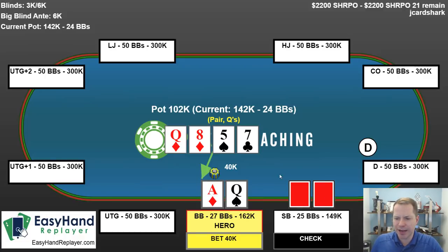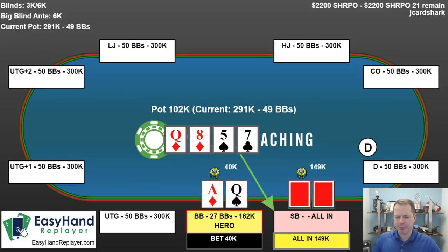Opponent checks, I bet 40k. And it gets interesting — he rips it all in. This is a situation where it's very easy for my opponent to have a middle card hand like 10-9, 9-8, ace-8, king-8, or 8-7, which I lose to, or queen-jack or a flush draw. As you can see, there's just a lot of stuff my opponent can have.